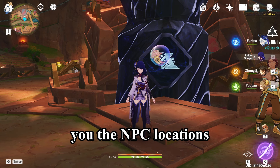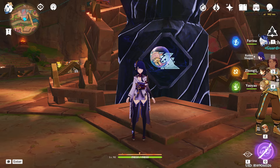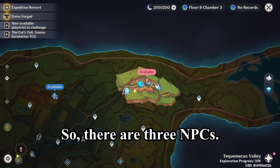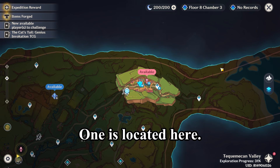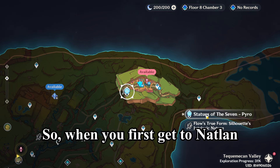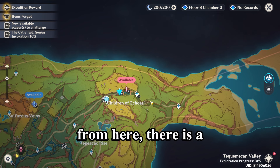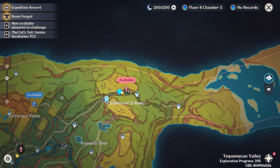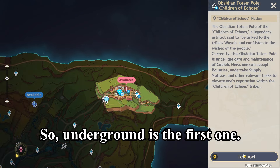Hey internet, today I'm going to show you the NPC locations for Natland's reputation. So there are three NPCs. One is located here. When you first get to Natland, there is a Statue of the Seven. Underground is the first one.